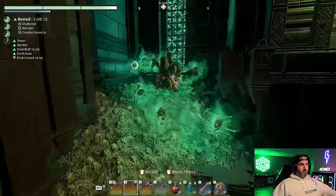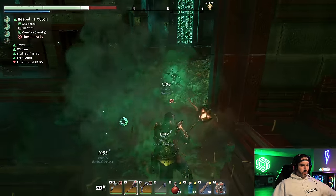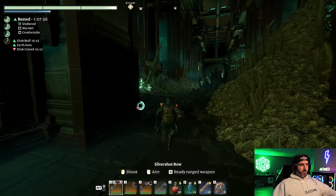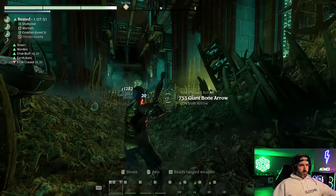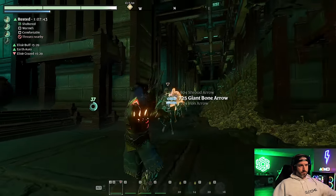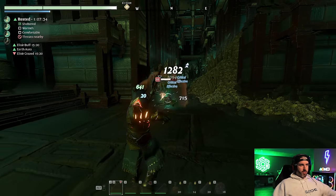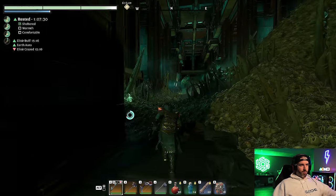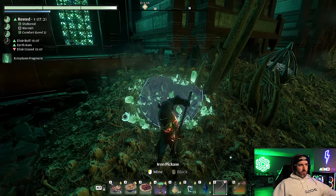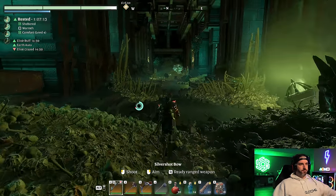Using the hammer to one-shot the green skull enemies — super effective against these. Over and done with quickly, then switch right back to the bow. The dogs are honestly the most annoying thing in here. You can see how effective the bone arrows are against the skeletons. These are the green crystals I mentioned — the ectoplasm fragments required to craft the Giant Bone Arrows. Make sure to grab those along the way.